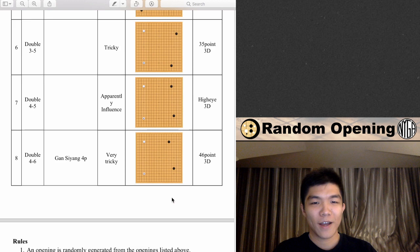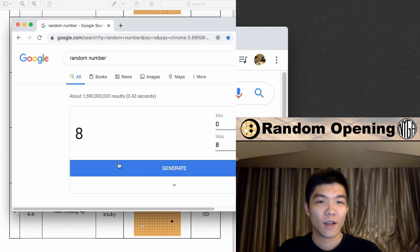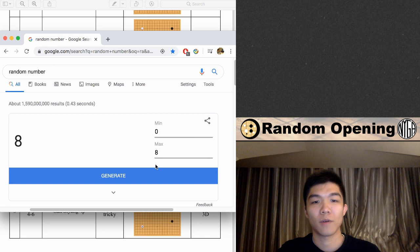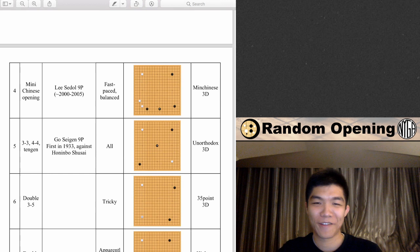Ready guys? Let's do it. I have a random number generator — I'll use Google, from zero to eight. Four! What's four? Mini Chinese. Okay, here we go then. Log on to my Mini Chinese account, and here we go.